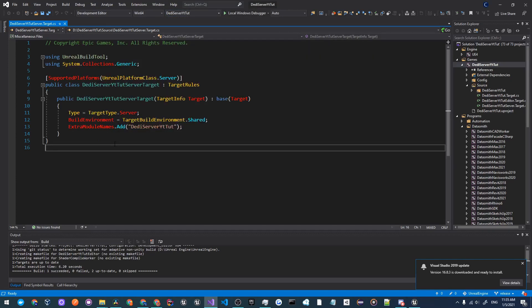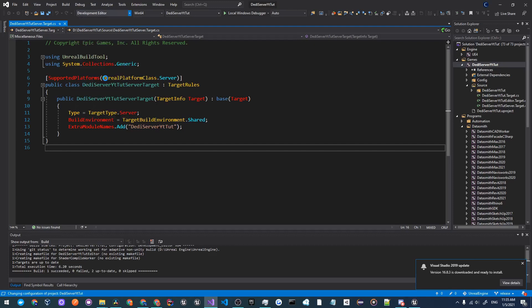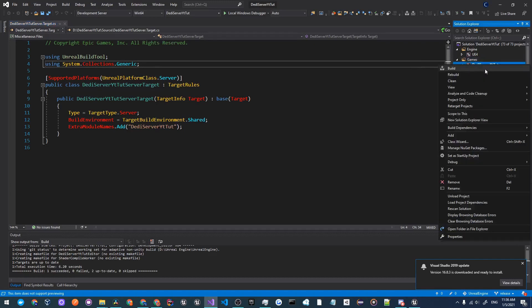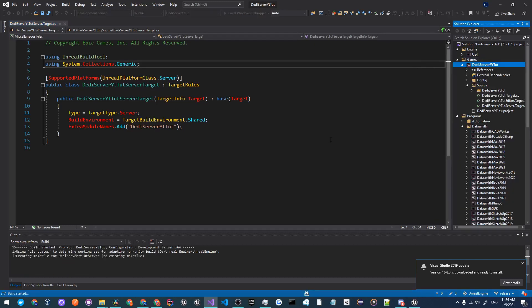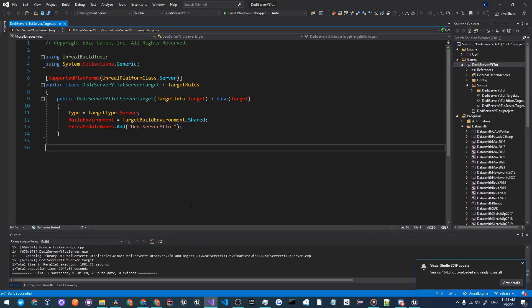Once that is complete, go to the solution configuration dropdown and change it to Development Server. Make sure Win64 is selected as the platform. Then right click on your project and click Build. This may take a while depending on your PC specs, so give it time to build.